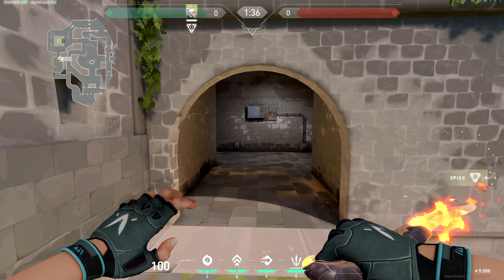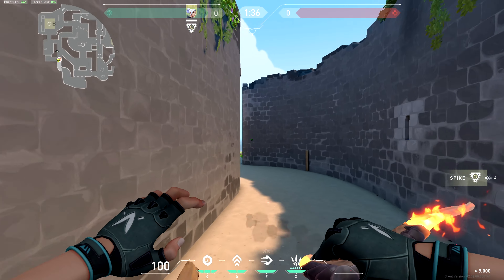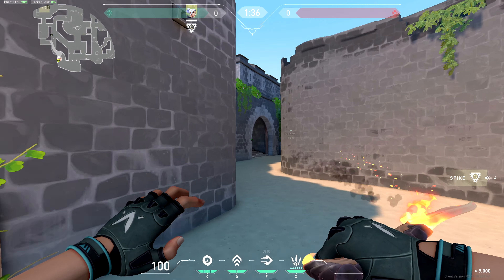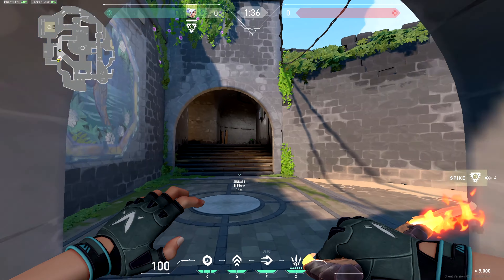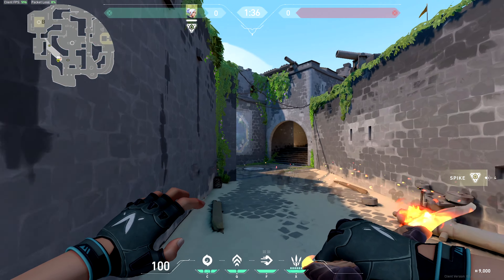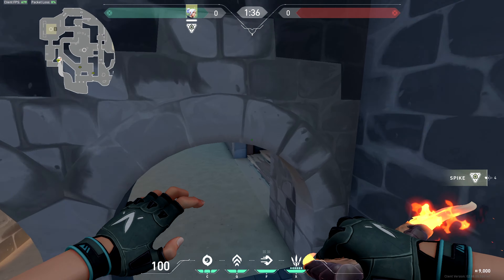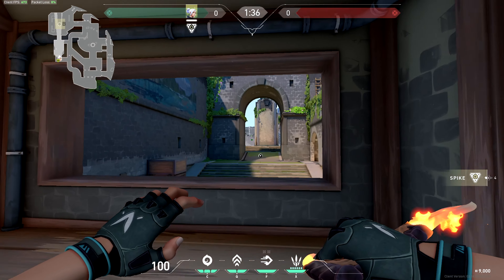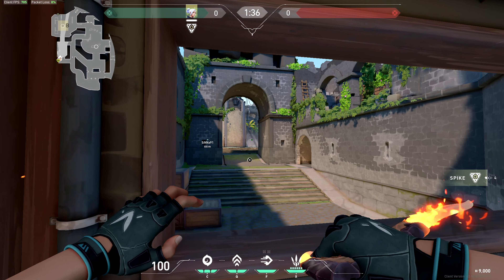Once again: B Connector — I'm calling this B Connector because it doesn't really have a name — Mermaid, Snake, Cannon. So there are a few different possible ways to split and take B site. You can have one guy go straight from spawn to Window and hold an angle. Typically you'll have a player holding on the left because they'll get to B before you do obviously.